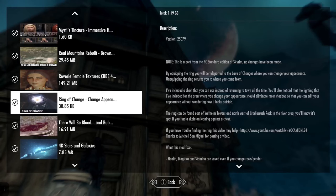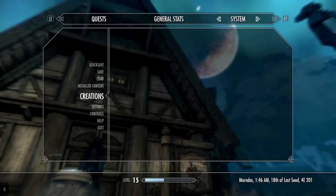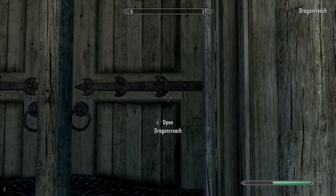Ring of Change so I can actually change my appearance to get the red eyes. Multiple Followers Framework - that way I can have multiple Star Wars NPCs following me at once. And with that in mind, I want to go get R2-D2 and C-3PO. Let's go pick up some of our NPCs.